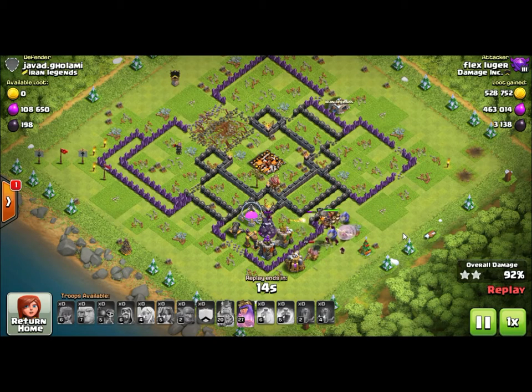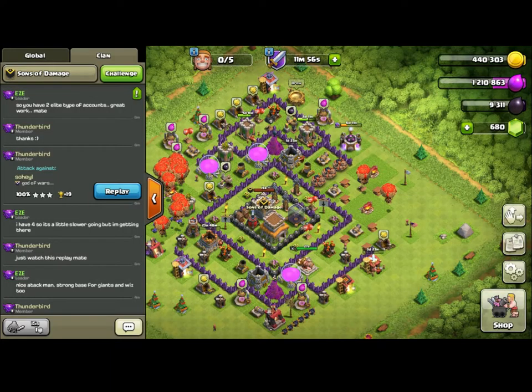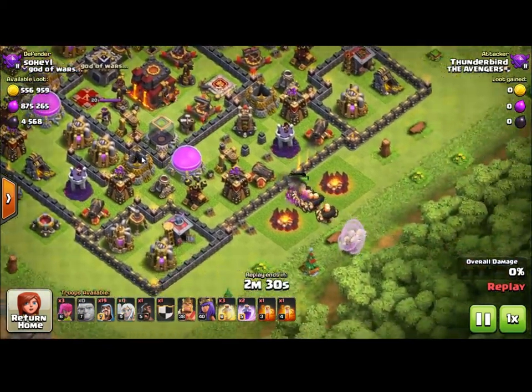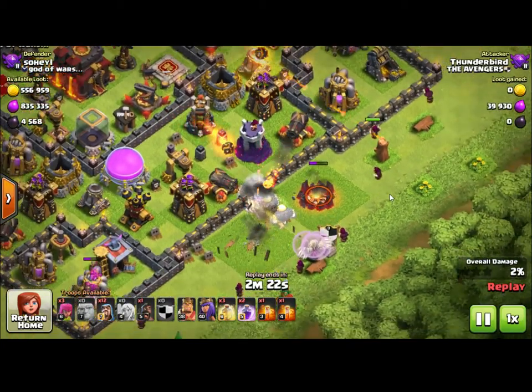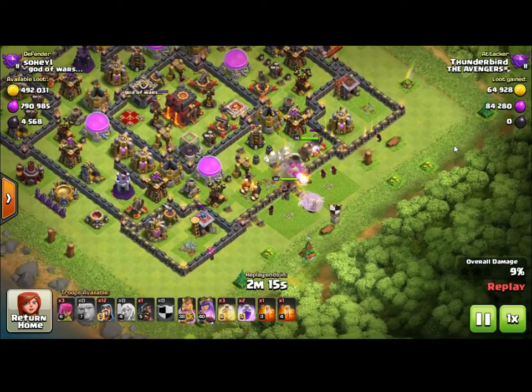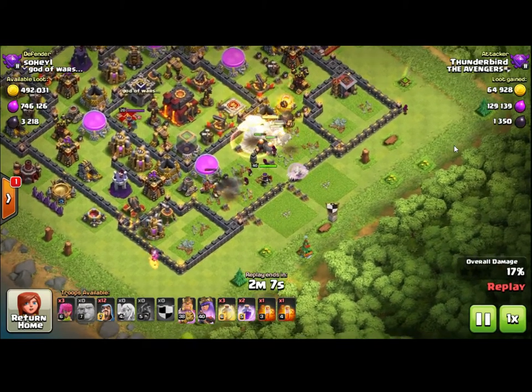All the defenses are shooting at the queen — they target her because she's the first thing that comes into their range, and they don't target the healers until after the queen is out of range. There are ways to align your defenses so the air defenses can target the healers. You can back the air defenses away from the edges by about seven to nine tiles, so the queen can't target the air defenses. She'll walk past them, and then the air defenses will target the healers. That's one way you can help defend your base.